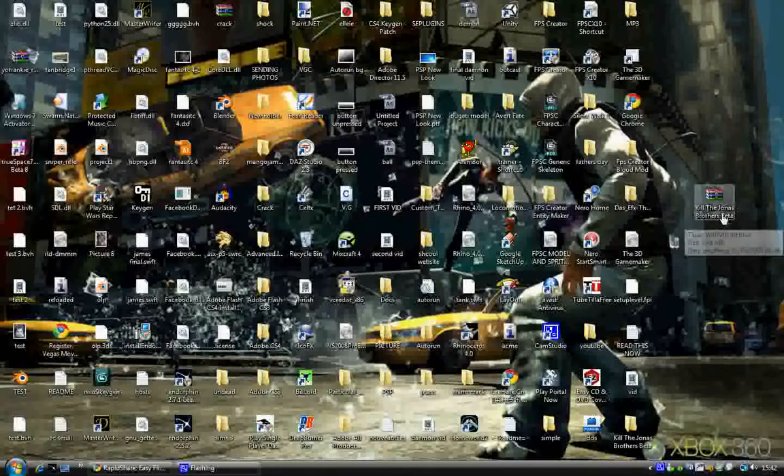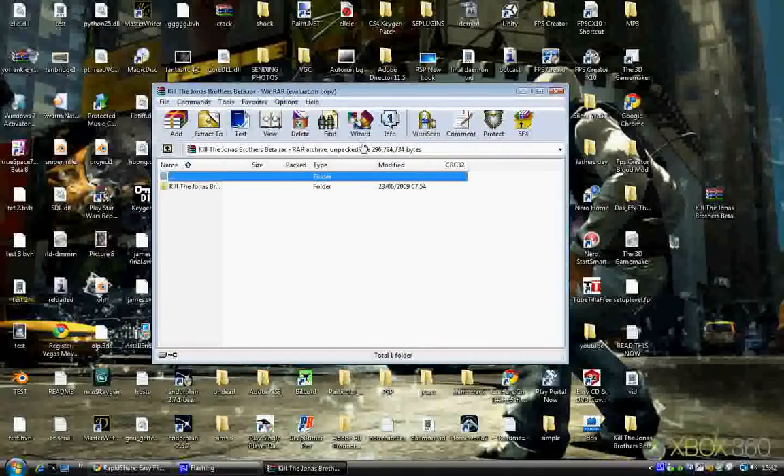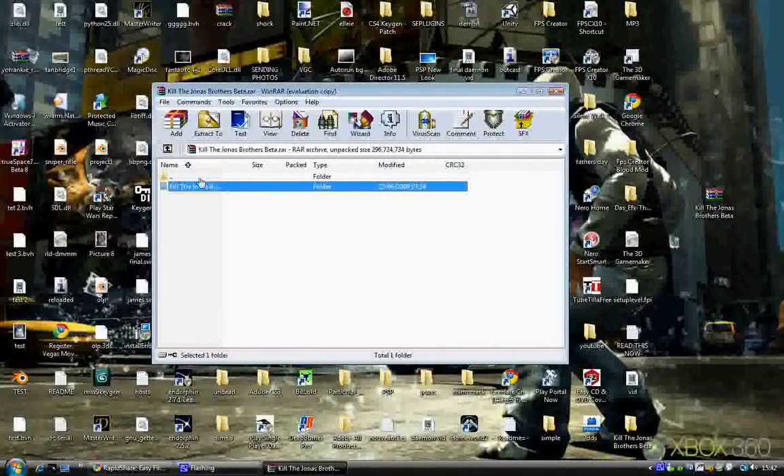It should say Kill the Jonas Brothers Beta. You just double-click on that and this is the window you're going to get. This is WinRAR — it's what you just downloaded and it's going to allow you to extract the game. You click on Kill the Jonas Brothers — it will show the BR file but it is the Jonas Brothers Beta.